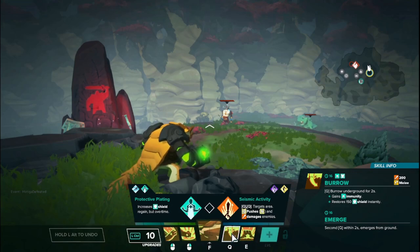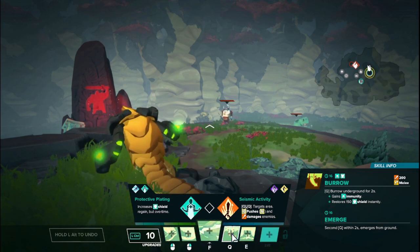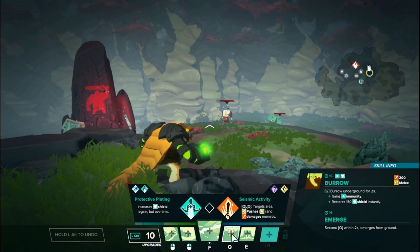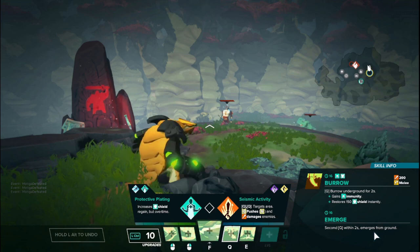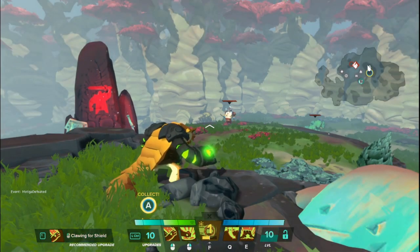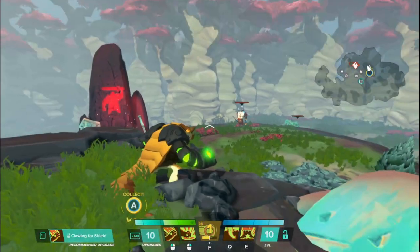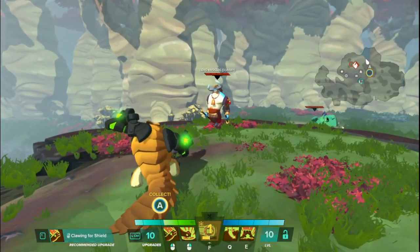Next we'll talk about Rutger's Q, which is called Burrow. Burrow underground for up to two seconds; while underground you gain immunity — meaning you are immune to all damage — and you restore 150 of your shield instantly. You can hit Q again to reemerge and end the ability early. Now, the description reads that it does 200 damage, but to the best of my knowledge I've tried this several times and this ability doesn't actually do damage. There's an upgrade that gives it damage, but the ability on its own does not.